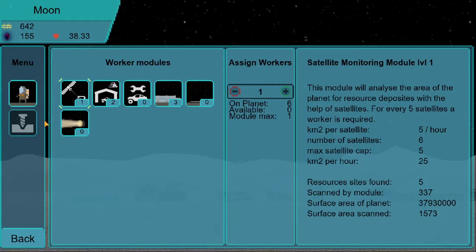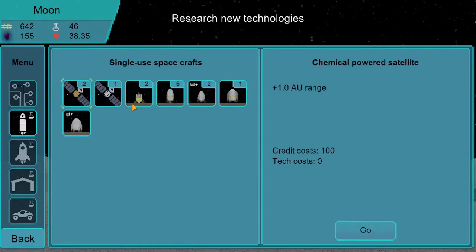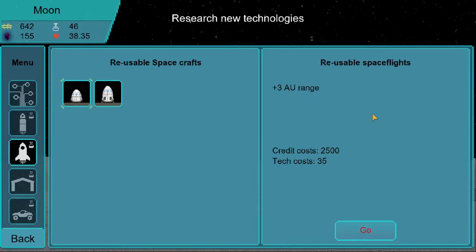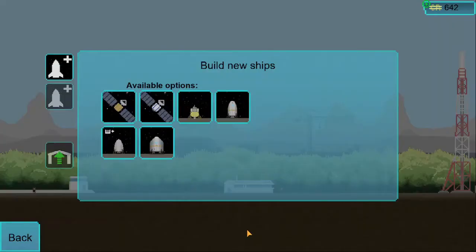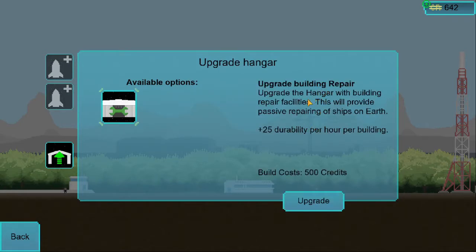Hopefully satellite scanning is still happening — still nothing found, but it'll probably take a while. This thing is like a scanner, it's constantly scanning, but it only seems to scan five kilometers per hour so not exactly great. We only have six satellites — I got a lot more than was necessary. My next biggest goal in research is these reusable ones — dragon extended. Do I have this unlocked? It says three — upgrade dragon with more fuel.